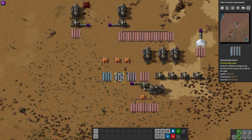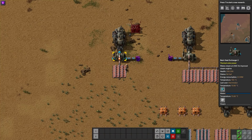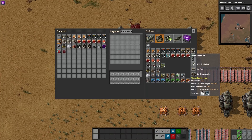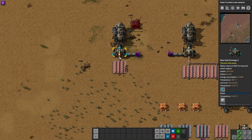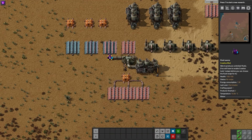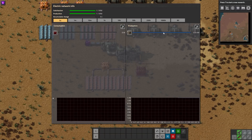It's pretty cool because this kind of replaces nuclear reactors before you can get them — if you want to do this early with steam engines you certainly can. This level two heat exchanger needs to reach 250°C; you can see it's still slowly climbing. But if we take this one that had already been heated up and turn on the water, you can see it's going.